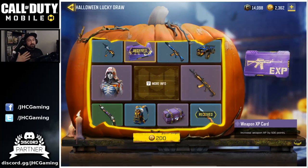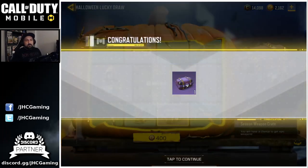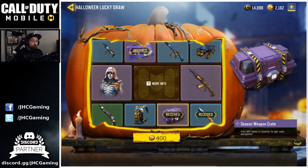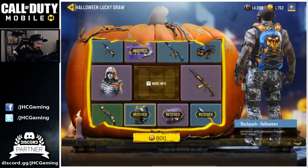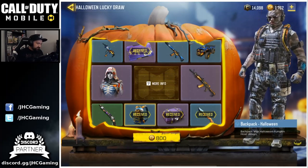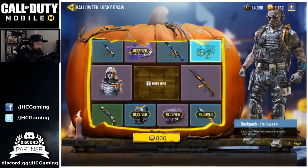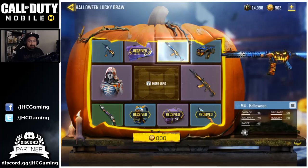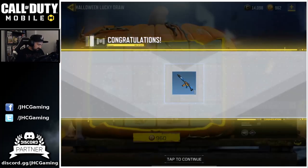The next spin is 200 card points — it's starting to get expensive. But the later the rewards, the better your chance to get what you want. Spin number three and it's a purple crate — we didn't have to open it right away, so we won't. Next spin is 400 card points. Paying 400 for a backpack starts getting expensive — and we got the backpack. Next spin is 800 card points, probably our last spin. And we got the M4 Halloween skin! Wow, GG — pretty cool M4.